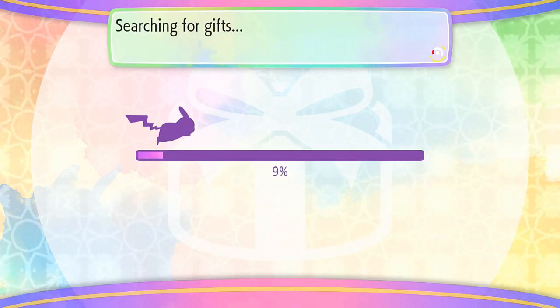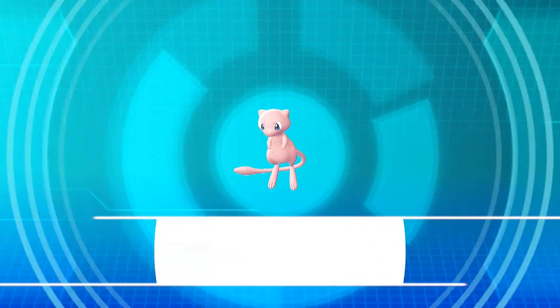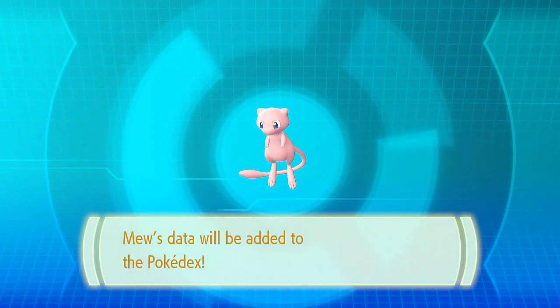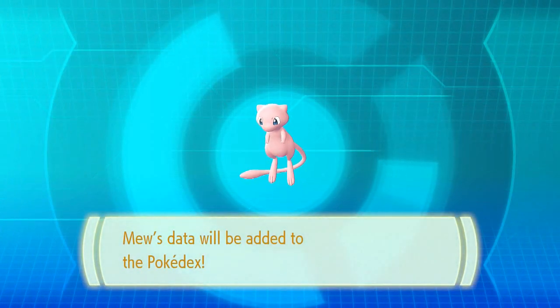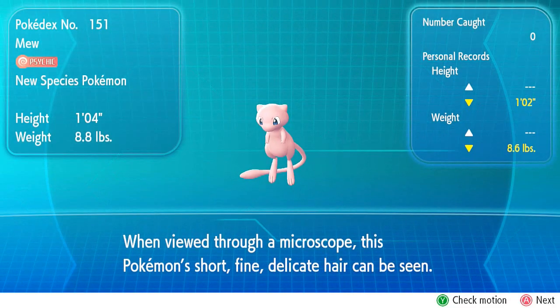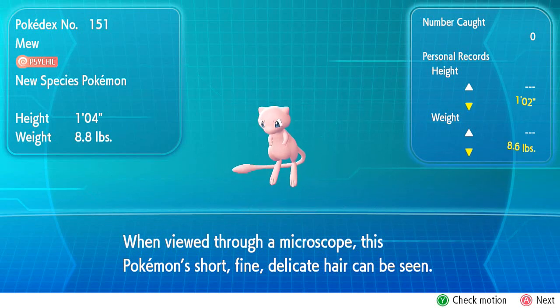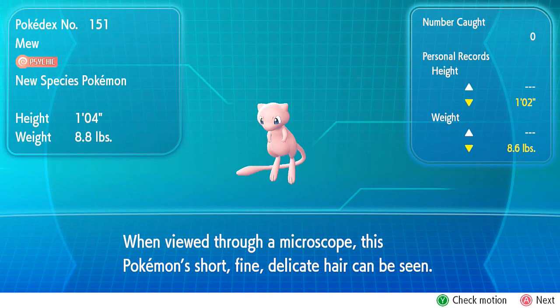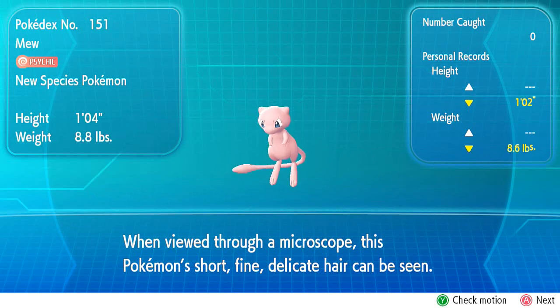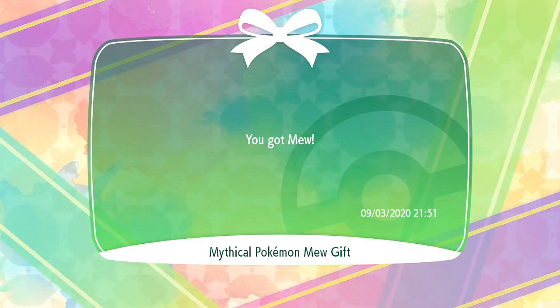We will be connected to the internet, and here we go — would you look at that, we got ourselves Mew! This is awesome. As you can see right here, Mew the Psychic Pokemon, New Species Pokemon — one foot, eight pounds. When viewed through a microscope, this Pokemon's short fine delicate hair can be seen.